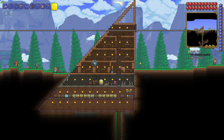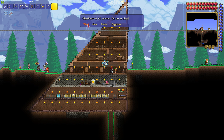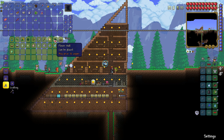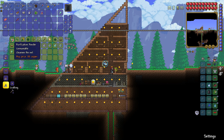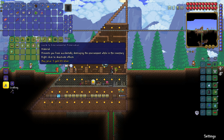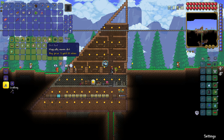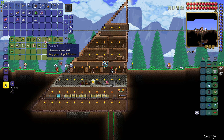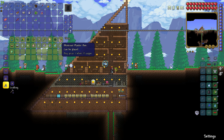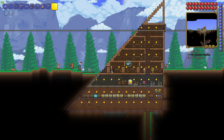All right, so what does the Dryad sell? She sells seashells — she prevents items from accidentally being destroyed in the inventory. She also sells pumpkin seeds, a dirt rod that magically moves dirt, flower walls, and a planter box. So she's basically a hippie, but a good hippie.